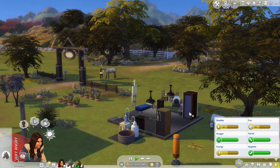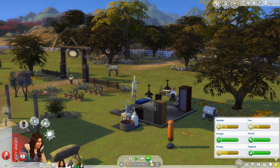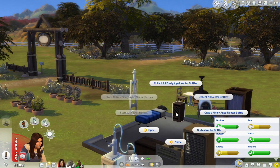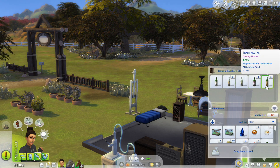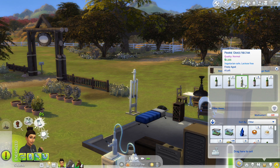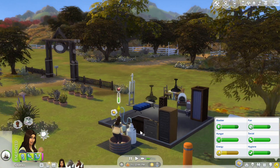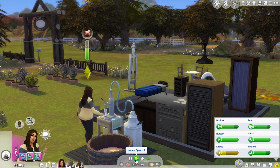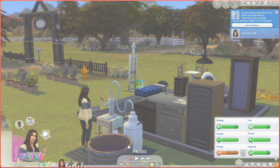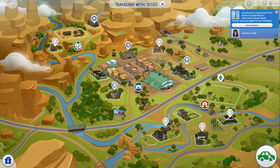Let's get our fun up, then let's craft some nectar. We can do some apple nectar — which we have some apples now, so that's great. Still moderately working away on that. This one is ready — prairie grass nectar, that one's ready. So we can put that back in our inventory. It's Friday, it's only 12 p.m., so we could go to the general store after we finish this one real quick.